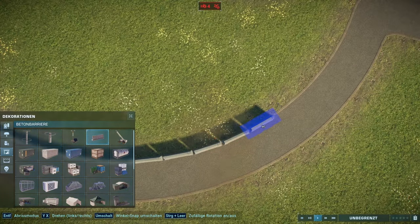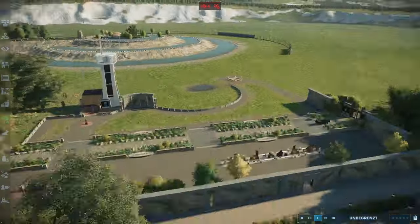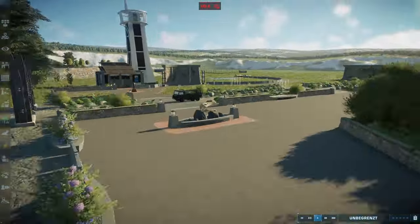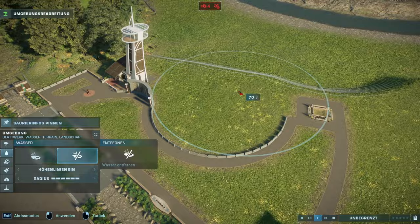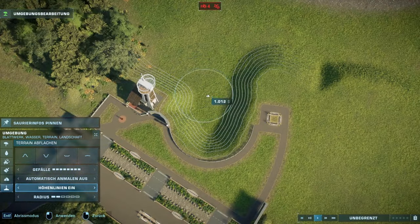I'm also going to be tossing in some other herbivores in that habitat, probably like an Edmontosaurus and some others. The speed build for this episode picks up pretty much right where the last one ended — at the little plaza that also looks into the Allosaurus habitat with some viewing galleries. Now we expanded that to have a big overview area for the Bracassor's habitat.